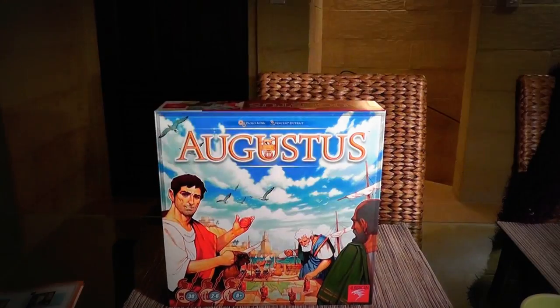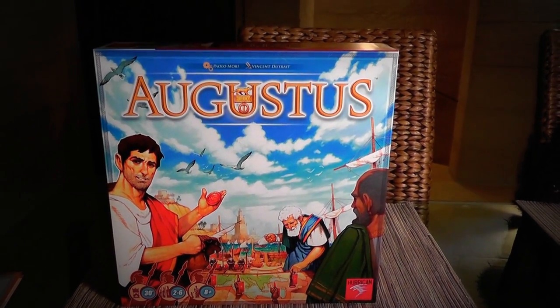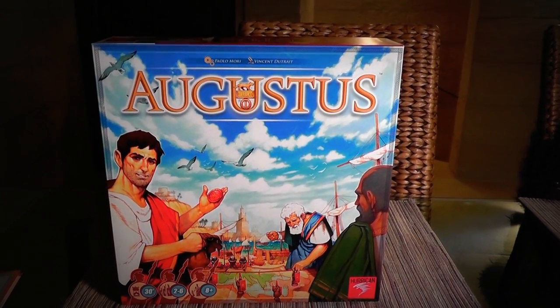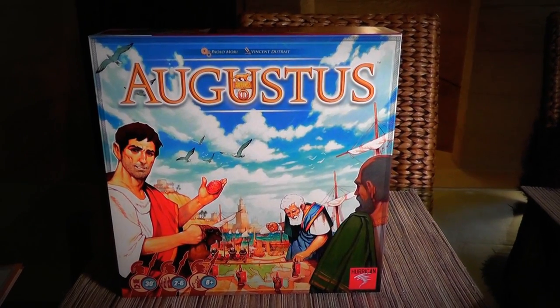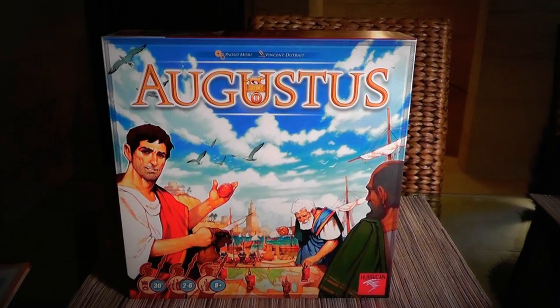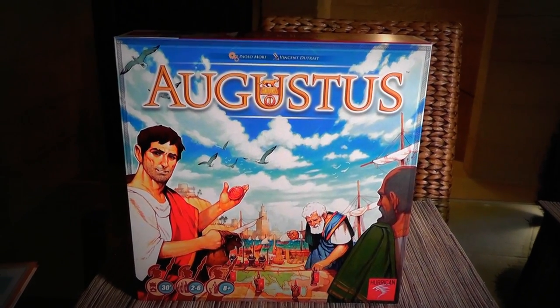Hi everybody. Today Rado runs through Augustus, a brand new game from Paolo Mori, who is a designer who's really on a tear these days. He did Vasco da Gama, and Libertalia, and the brand new Batman strategy game that just came out, and this one.